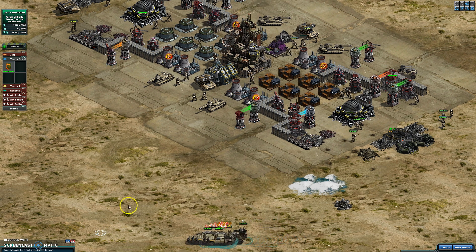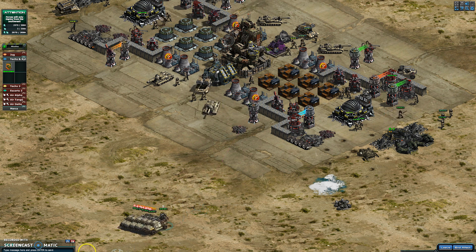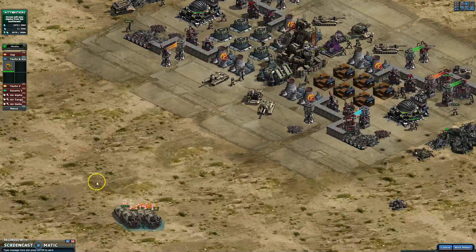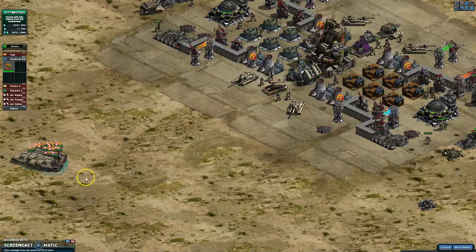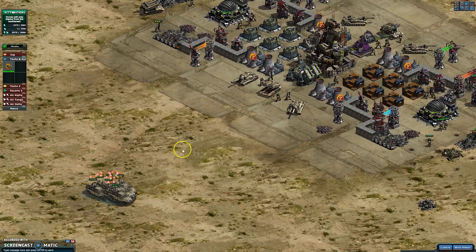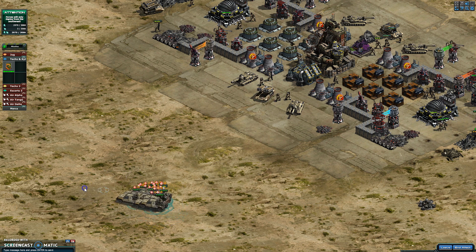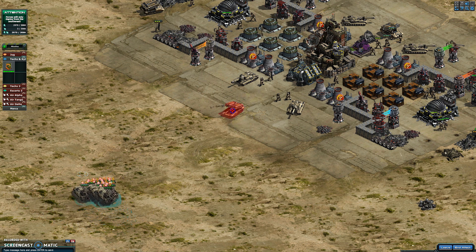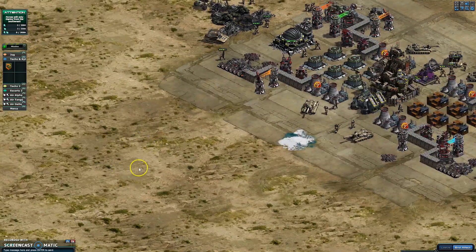Get rid of those guys and take this guy out because he'll cause you heartache. Your goal is you don't want these tanks to move - you only want him to move. So just draw him out. He's starting to come out - just draw him out so you can kill him without having to deal with the others. He's out there now. As soon as he shoots, you attack him. Gone.